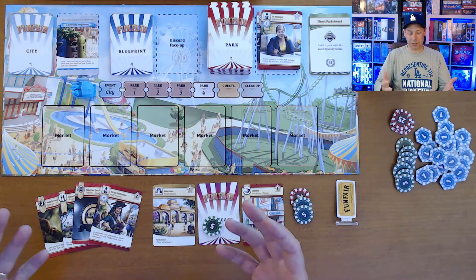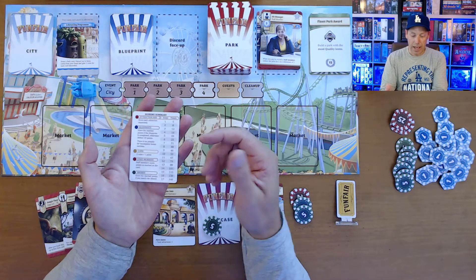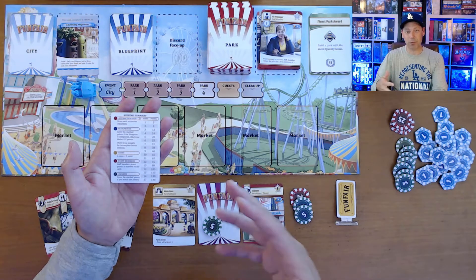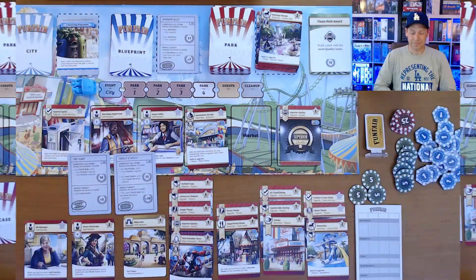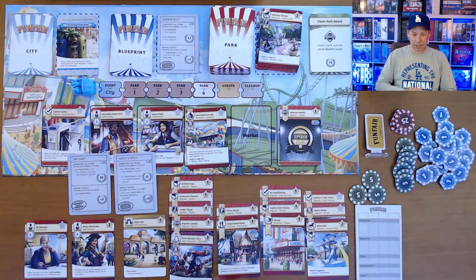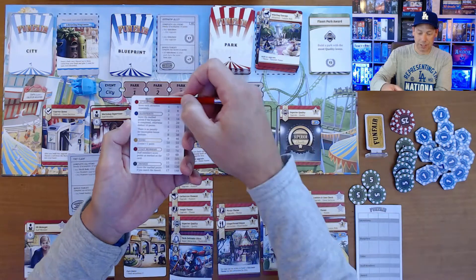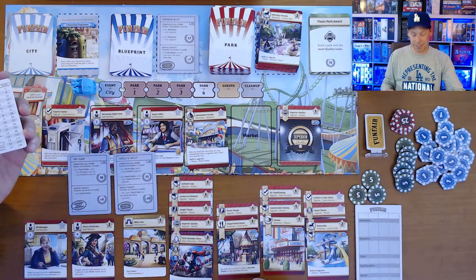After you've played through the six rounds, you get points based on how good your attractions are in terms of how many icons they have. Let me show what it might look like at end of game. First we look at attraction size and score more points depending on the number of icons. The icons are these little notations down the left side of each card.